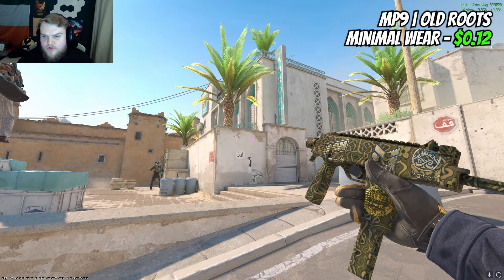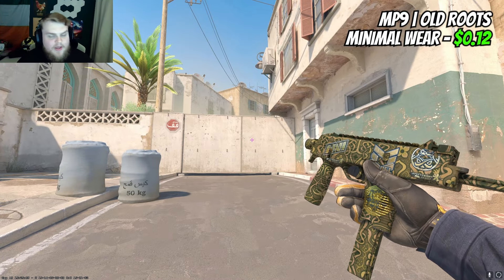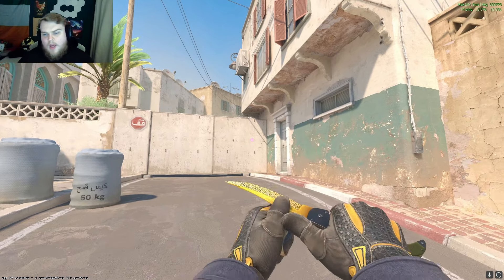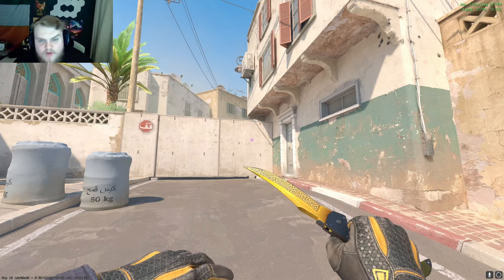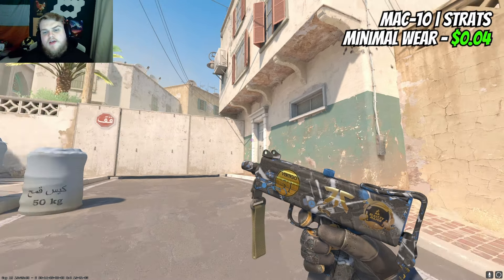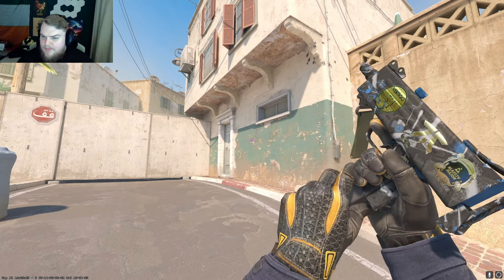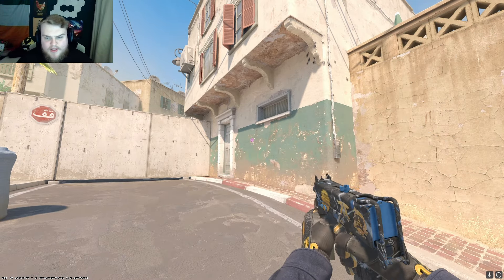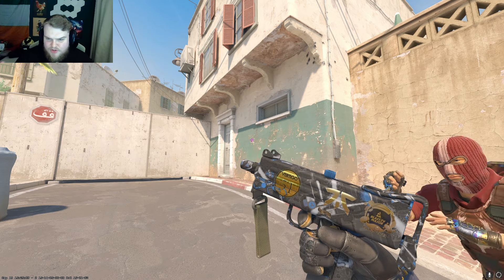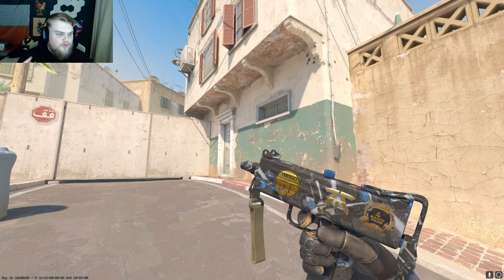On the MP9, I actually went for the Old Roots — surprisingly I do think this skin looks good for the money, and souvenir with golds for twelve cents is pretty solid. For the MAC-10 — I don't think I've ever suggested this before — it's going to be the Strats. This is only four cents in minimal wear souvenir. It's not a stellar skin by any means, but it's this nice mix of blue, black, and almost a whitey-gray. If you want something a bit different, try to get better stickers on it.